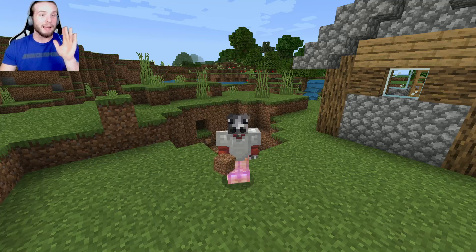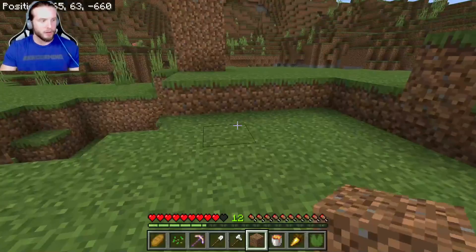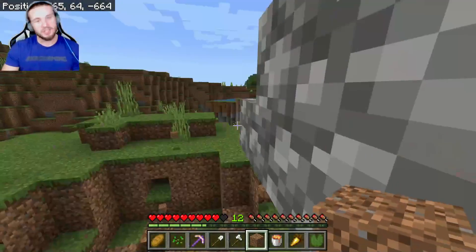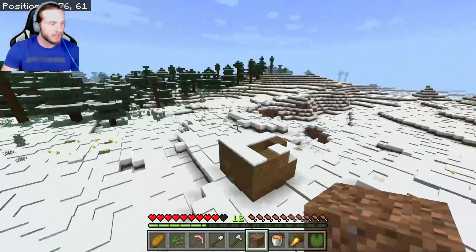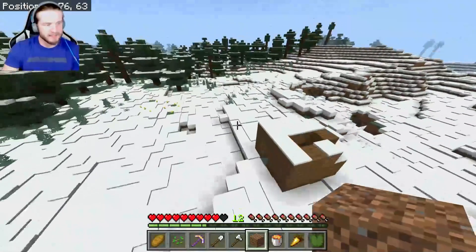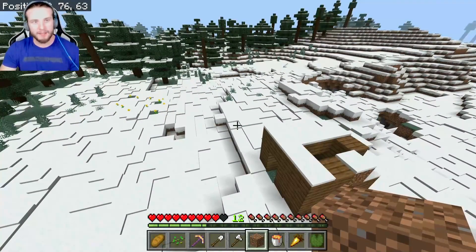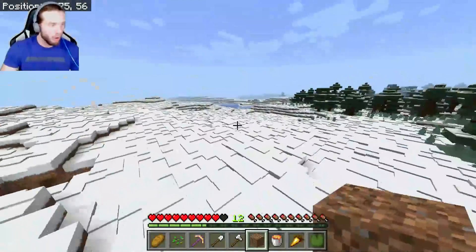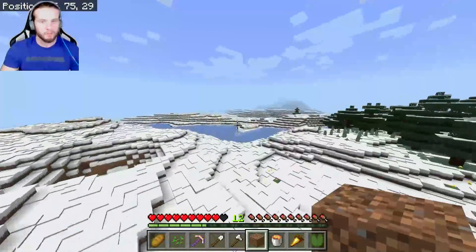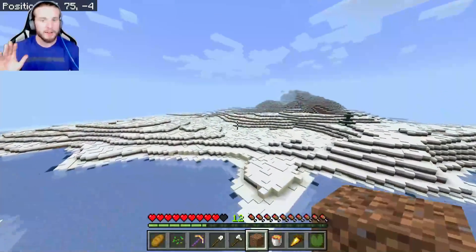I am the creator so I get creative mode, but I won't be using it — I'm just using it in the update video because it's easy to fly around and show you guys what's going on. This is actually not spawn, so we need to go over to spawn. Okay, so we're at spawn — this is around the area you spawn in. This is actually the hut from the first night we played. When you spawn in you will be over here in this snow area.